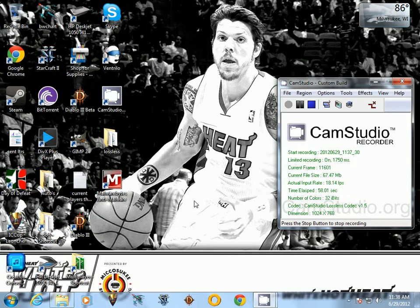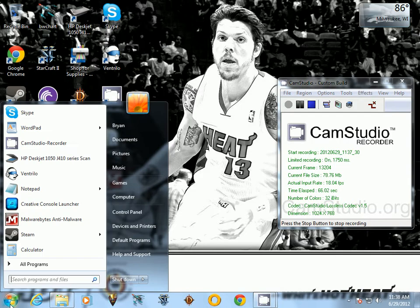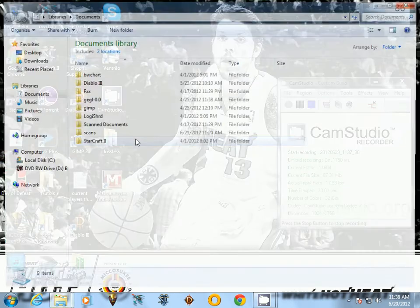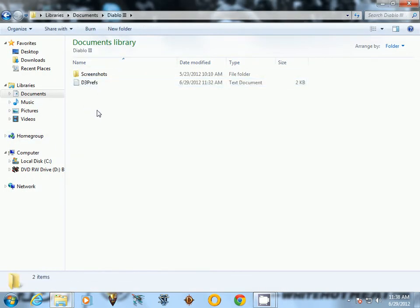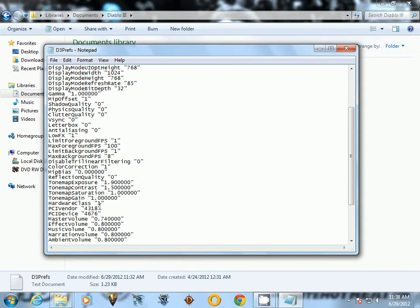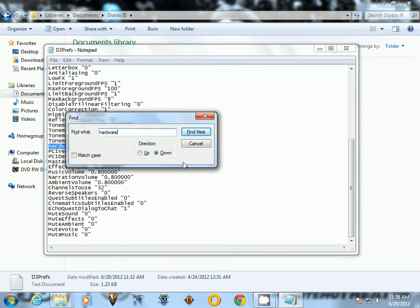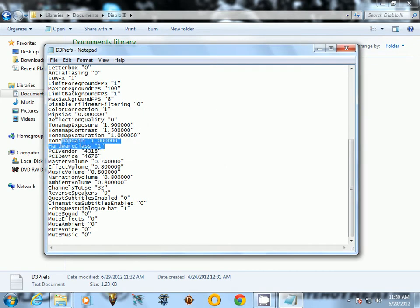But there are some things I've found that can help. What you want to do — go to your Documents, Diablo 3 folder. You'll see a text notepad file called d3prefs. Open that up. You want to find the hardware class setting — it should be set to 4. You want to set it to 1.